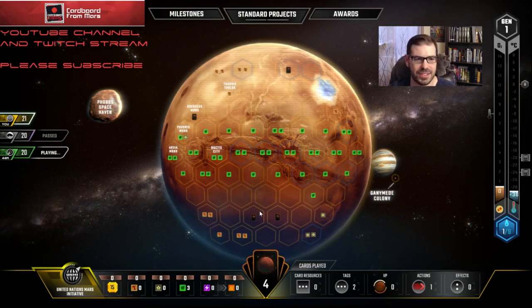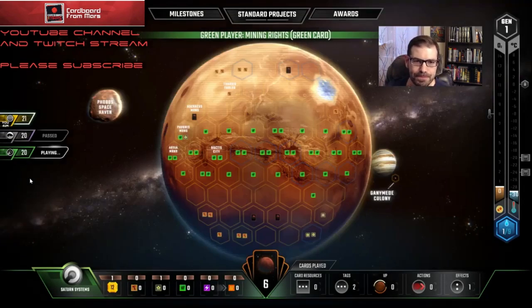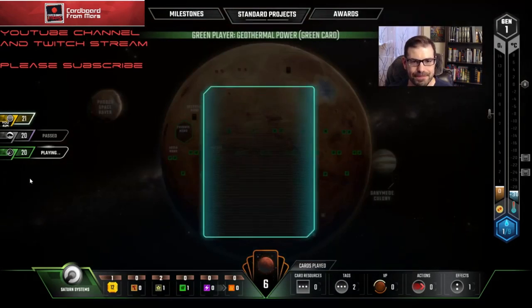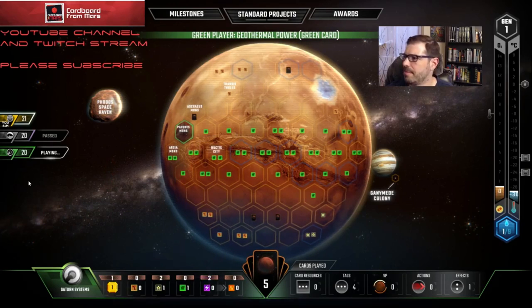I will play Inventors Guild. I'll have exactly enough to play it, use UNMI's ability, and actually buy the card off Inventors Guild if it's good. For those of you watching on YouTube, let me know what advice you have for me with UNMI — I don't play this one very much. My hand wasn't super optimal for Phobolog, so I felt it would be a good idea to post this one with UNMI. Looks like we're playing Ecoline and Saturn Systems. He's playing Mining Rights — certainly a great card for Saturn Systems.